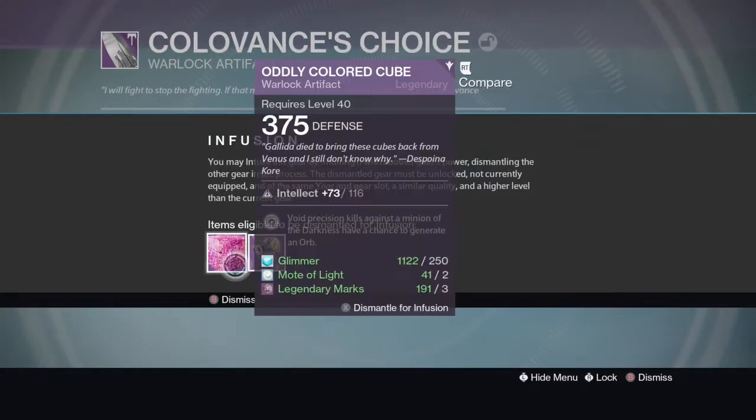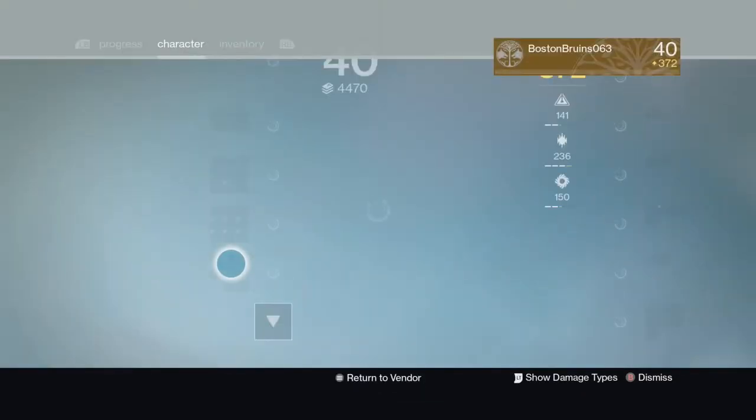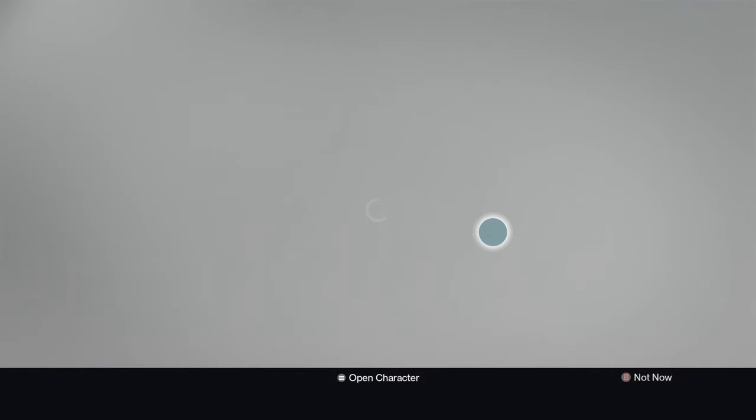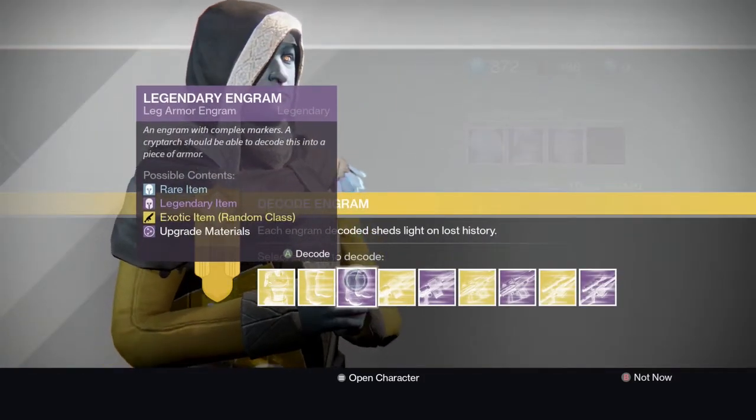375 - anything else that I don't use will go to my hunter and titan. Now we are at 372 light, which is awesome.